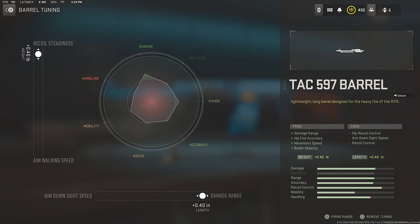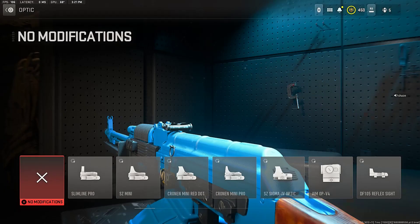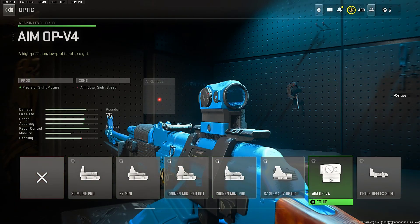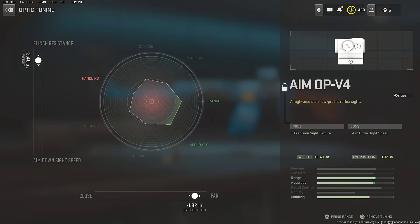Next we have the optic, also a crucial attachment for Swagg's broken no-recoil RPK class setup, and that optic is the AIM OP-V4 for that precision sight picture. For the optic tuning, go to the flinch resistance side and the far range style, which will increase the range and accuracy of the RPK.